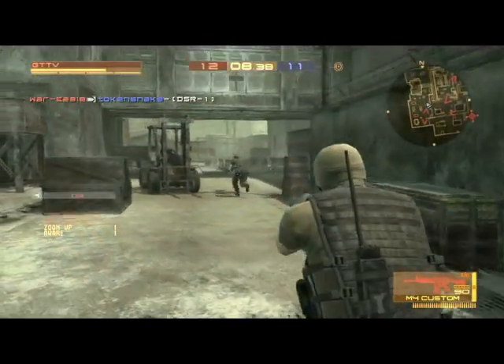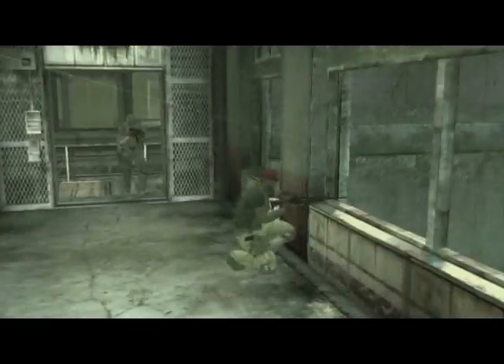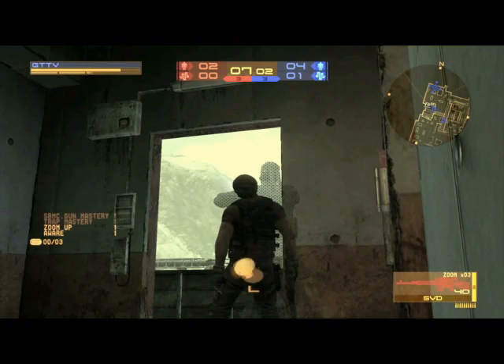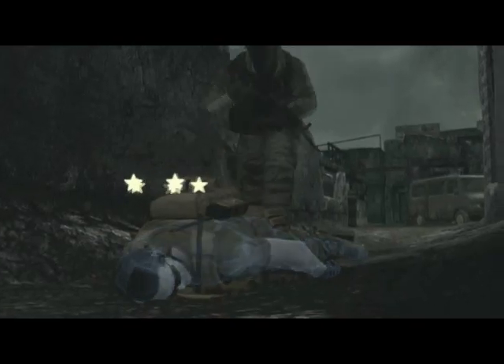Some choices in lobbies see you playing deathmatch, team deathmatch, rescue missions, and sneaking missions, where one team has stealth suits and the other has to stop them. Or one person is Snake in a stealth suit and must collect tags off other soldiers by holding them up or searching their bodies.